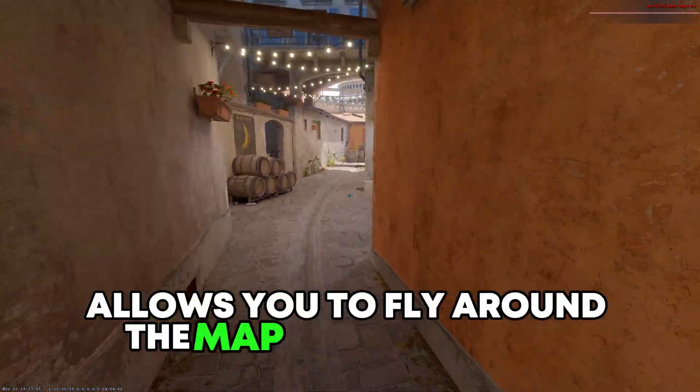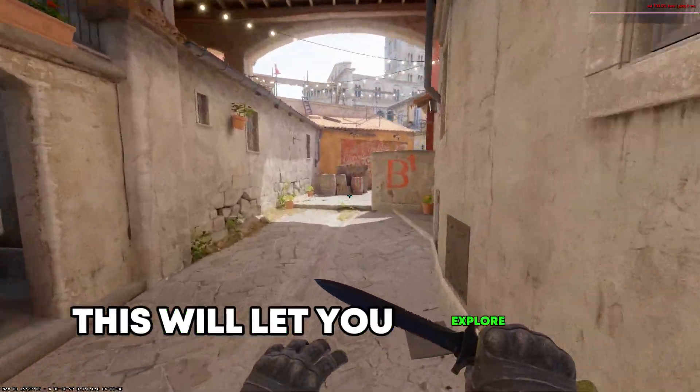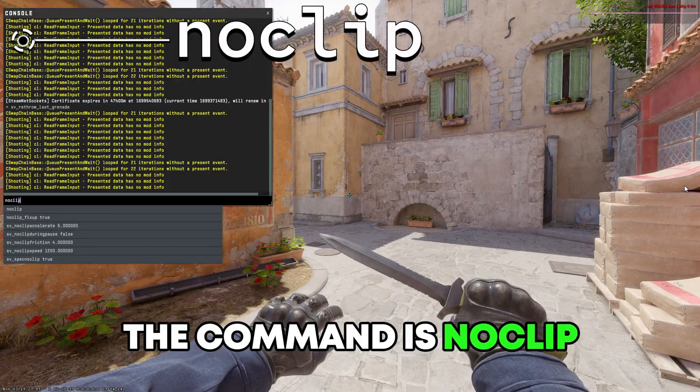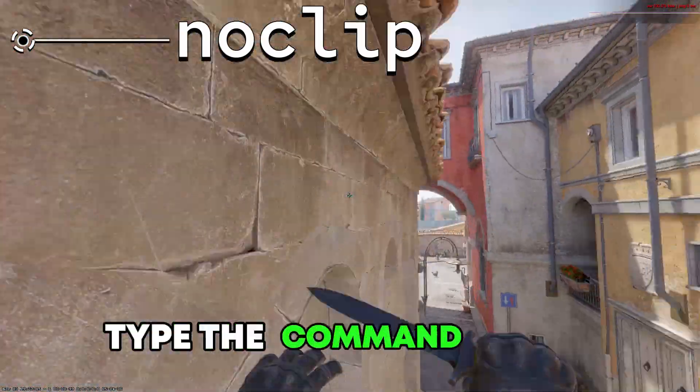The next command allows you to fly around the map and through walls. This will let you explore the maps and get to locations in seconds. The command is noclip, and if you want to turn it off, type the command again.